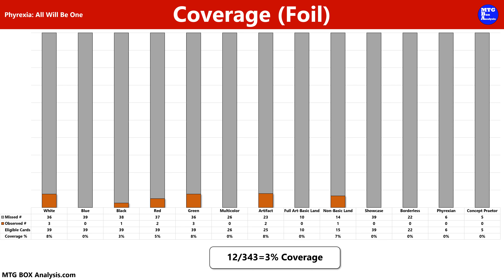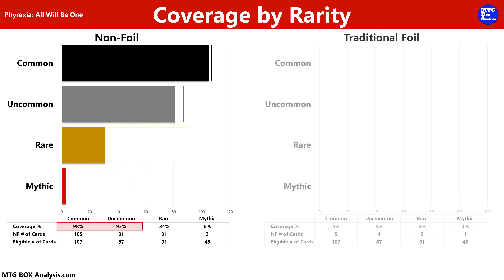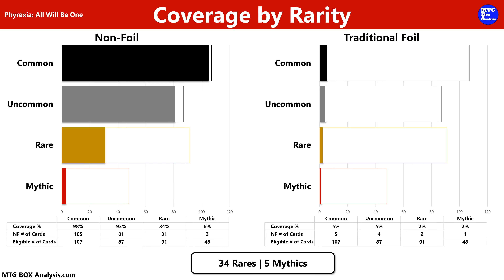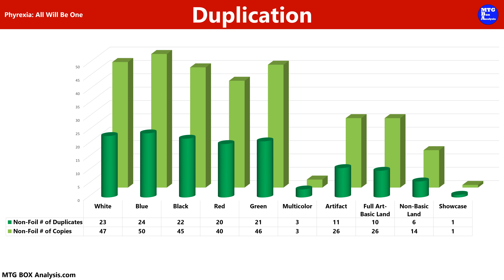We'll begin today's MTG Box Analysis by taking a look at the cards that we were eligible to obtain from a draft booster box and compare that to the cards we actually saw. Then we'll review set coverage, coverage by rarity, and duplication. To establish a baseline for value, we'll analyze the value of the set and then break down the actual observed value in the box by foil and non-foil, before concluding with a summary.